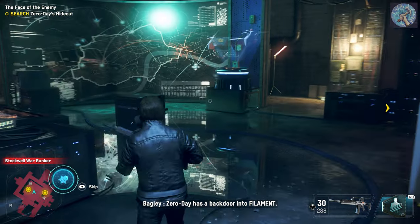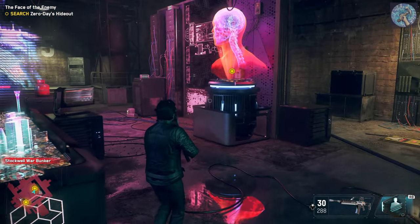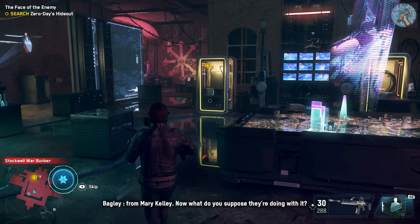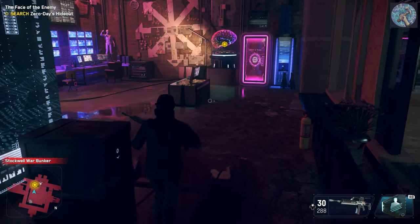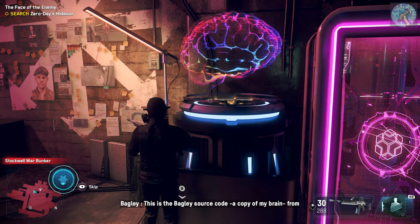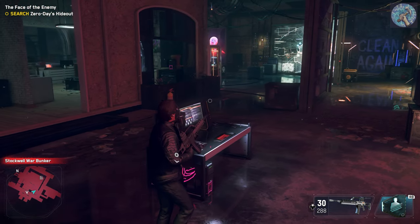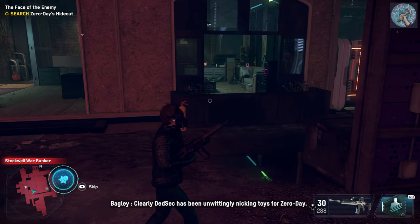Zero Day has a backdoor into Filament, that deep surveillance supercomputer Malik was so concerned about. Zero Day appears to be running the chip tracking tech we acquired from Mary Kelly. Now, what do you suppose they're doing with it? This is the Bagley source code — a copy of my brain from Brokatech. Code we acquired in Sky Larson's lab. Clearly, DedSec has been unwittingly nicking toys for Zero Day.